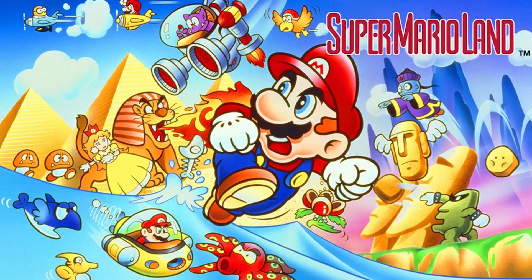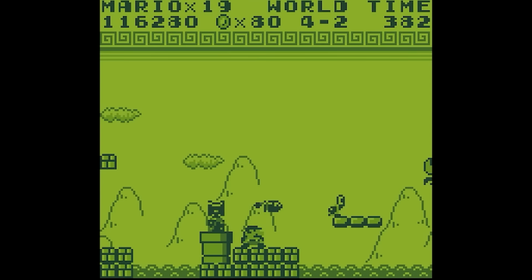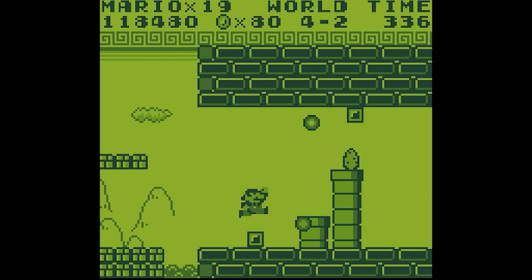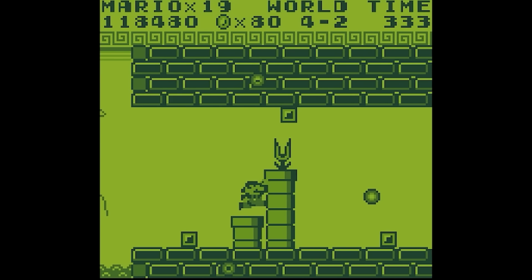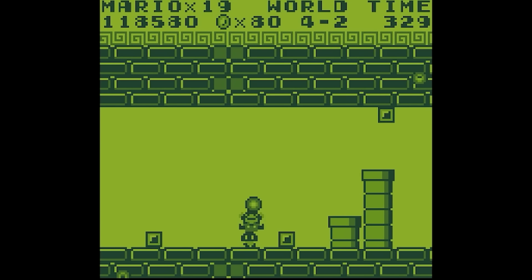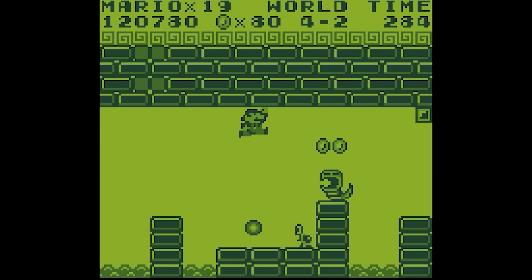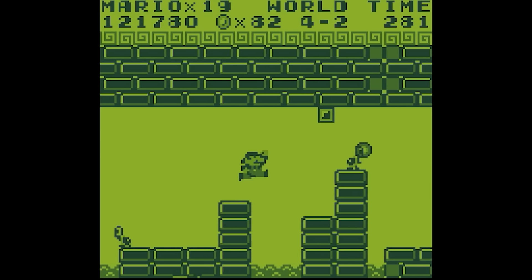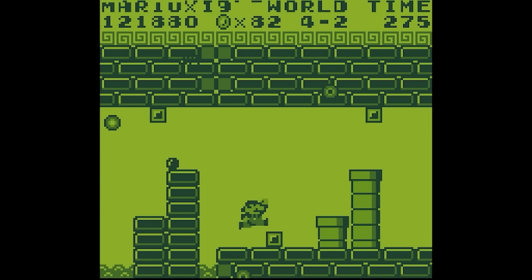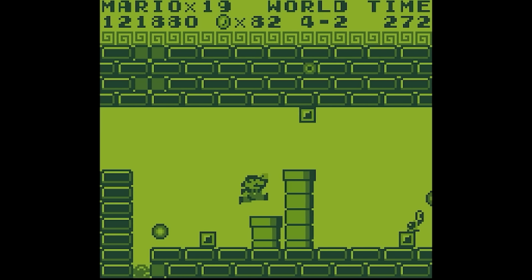The first of the handheld titles to feature our mustachioed hero is Super Mario Land for the Game Boy, where I'd have to say the level I consistently found myself dying the most in was World 4-2. This is all due to the Roto Disc section that's hard to get through, probably due to the game's rudimentary controls, where at times you're not even able to see the incoming damage. It's one small area of this relatively small title, but it definitely stood out enough to show off.